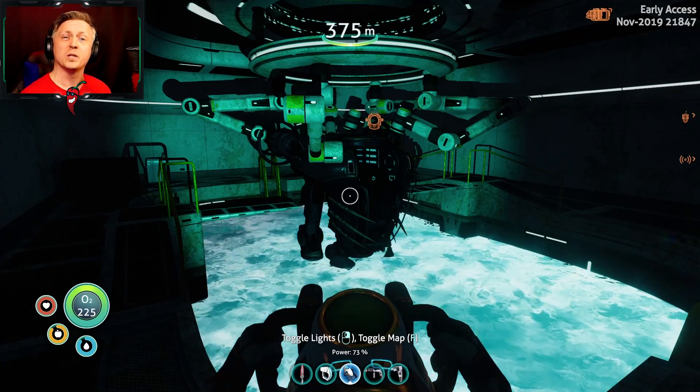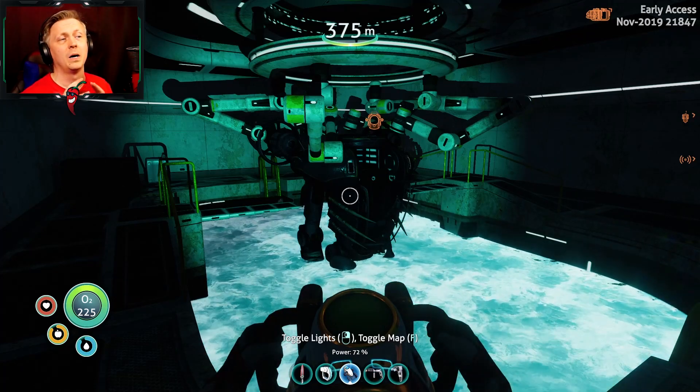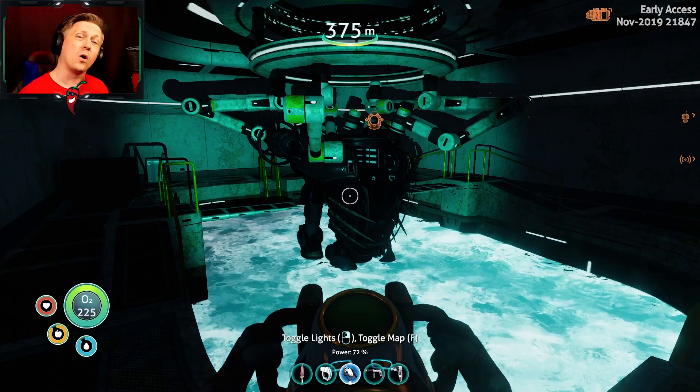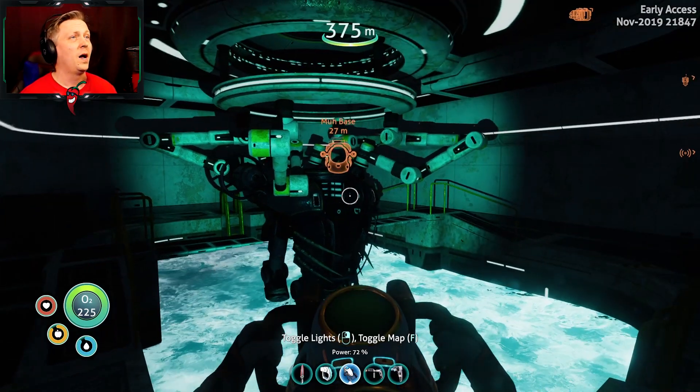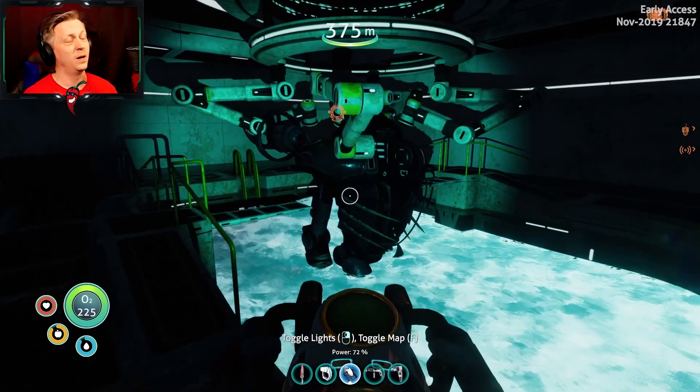Welcome everyone to another round of Subnautica Below Zero. Last time we got to the point where we made our own pet architect named George. I know it's Alan, but I'm gonna call him George. And pet him and squeeze him and hug him.